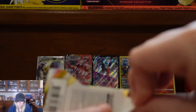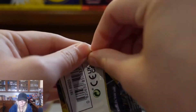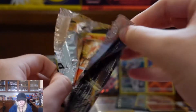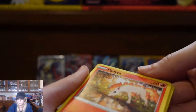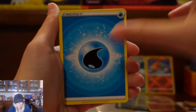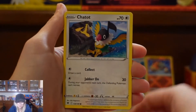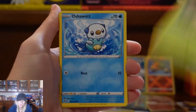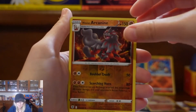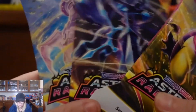Pack seven: Water Energy, Sweet Honey, Canceling Clone, Ponyta, Chattit, Bronzor, Rowlet, Oshawott, an Arcanine, and an Overquill. Not a hit in that pack either. But we have our last three to go.